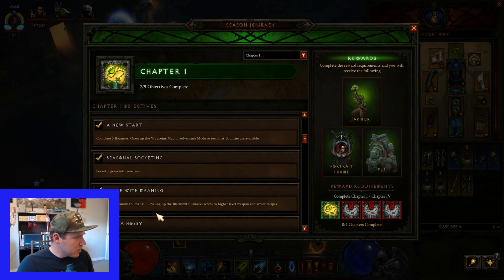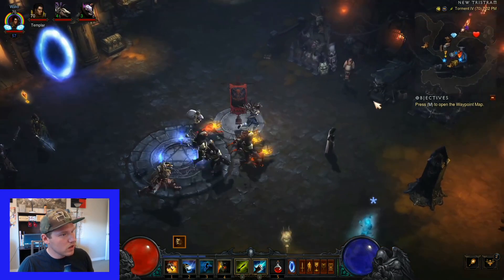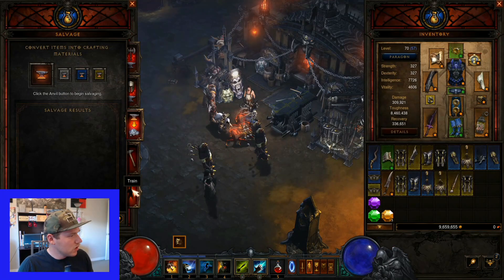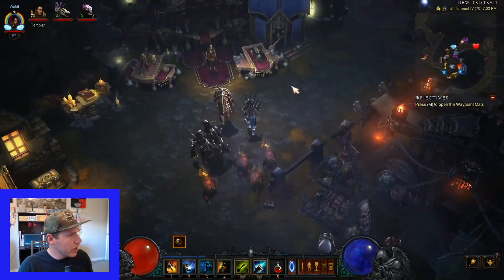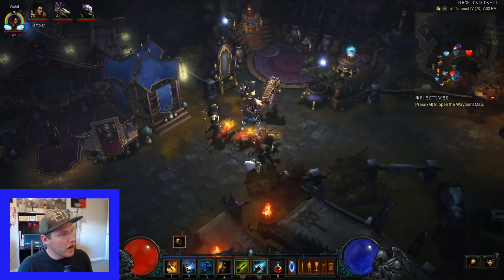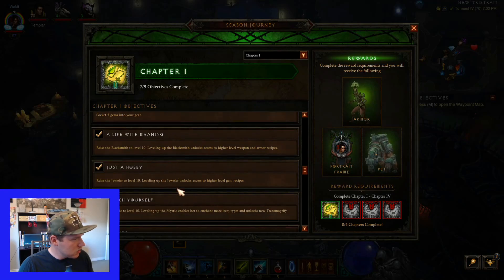Raise the blacksmith. When you get your challenge rift, you'll go through, click on him, and train him up. Then train up the jeweler as well. You only have to get them to level 10 to complete these objectives, which you can do without using DBs. You only need one DB from level 10 to 11 to push it past.